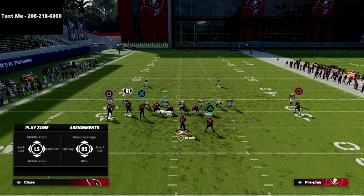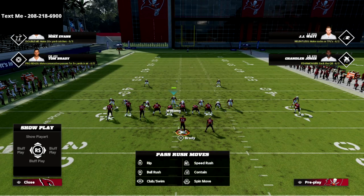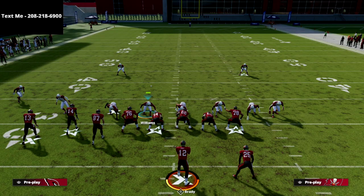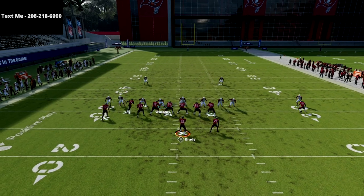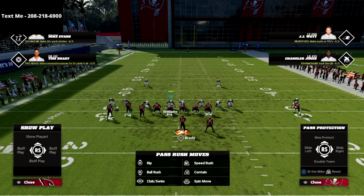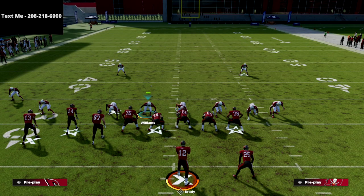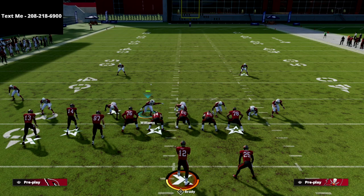I just wanted to put this out there — really simple video. We're going to talk a lot about this defense in the ebook, so if you haven't gotten it yet I would encourage you to do that. It's very simple to run and very simple to understand, and you're going to be right up there with the best. If you want to get the 245 odd defensive ebook, there's a link in the description below — you can get that defensive guide for just $15. The two-man pressure can occasionally get picked up on max protect, but if you send the five man and man the running back with the backside guy, it doesn't matter what they do — you're going to guarantee pressure. Thanks for watching.